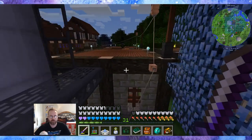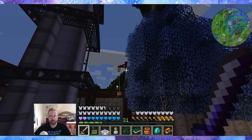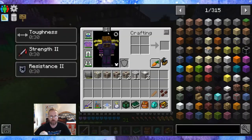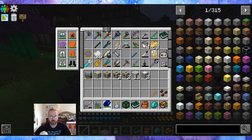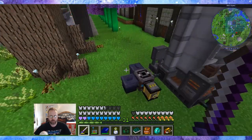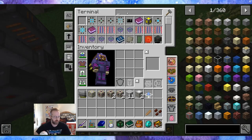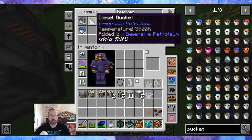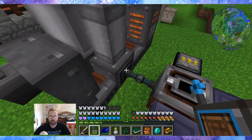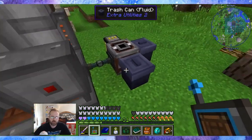I ran power lines because I wanted to keep the Immersive Engineering aesthetic going. I ran it down a little because there was a conflict — it went through a block, so I had to run a little spacer in between. Then I figured out what I did wrong with the fluid transfers. The item I wanted to use was a fluid router from Immersive Engineering. I grabbed buckets of diesel, gasoline, and lubricant, and did an ender cable with a fluid cable coming out, inserting into the fluid router.